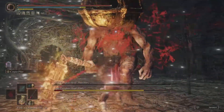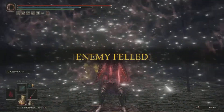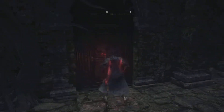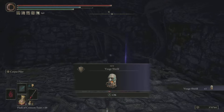Take both of those guys out — easy peasy with the blood build. You should see something pop up right there. The enemies are felled, but there's no reward showing because it's behind us. So after you finish taking out both of these bosses, open up that door and open up that chest. Inside of that chest will be the Visage Shield.